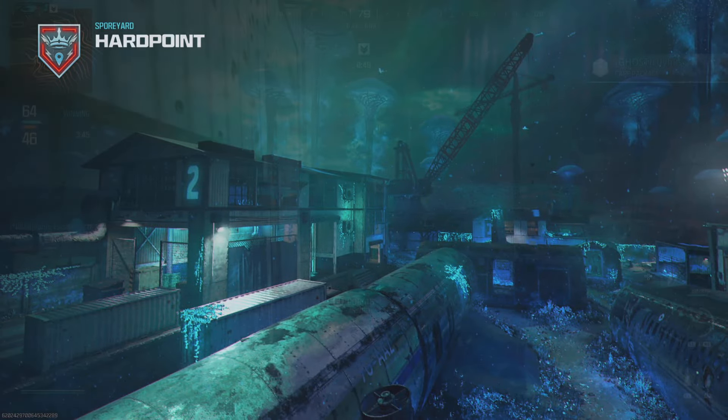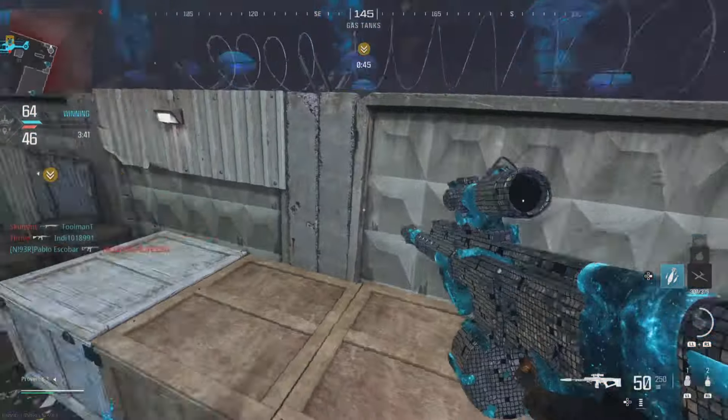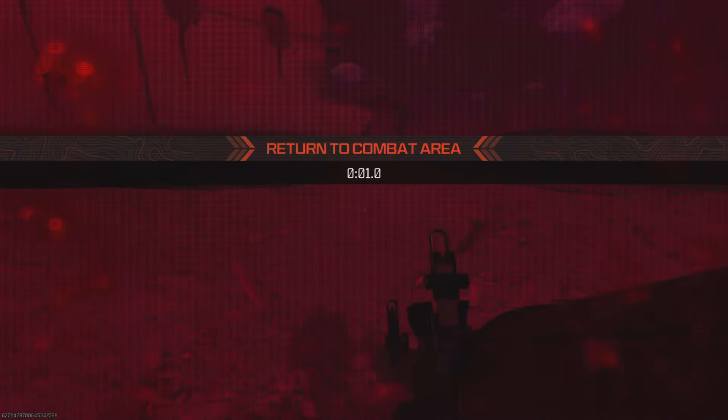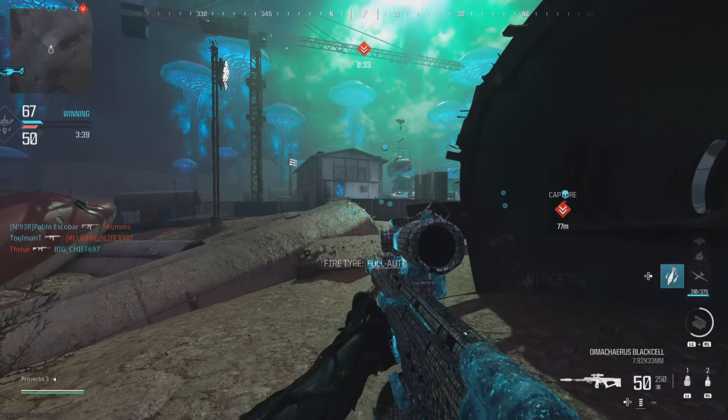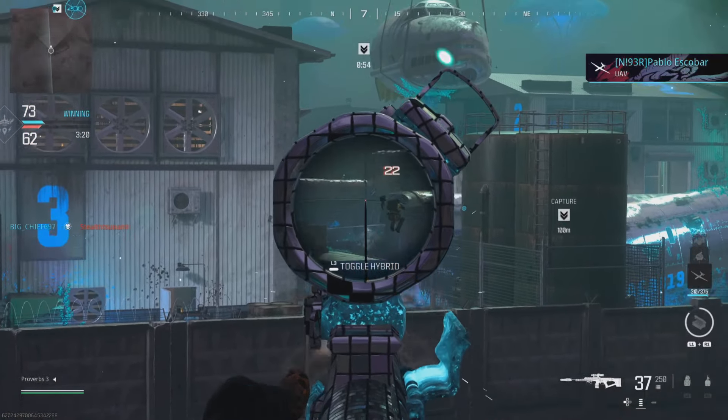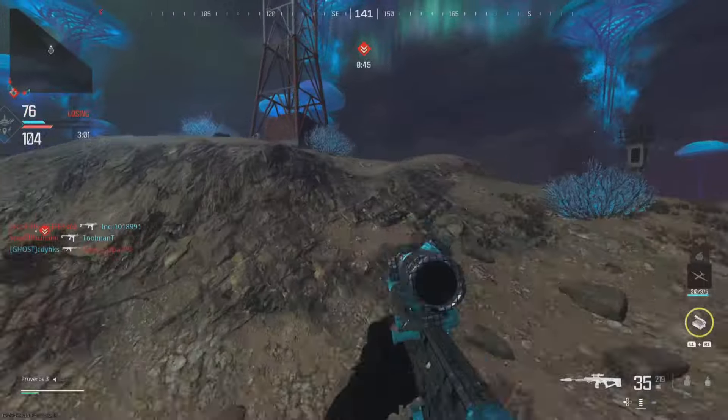You can use the RPG jump on Sporyard to get right out of the map. You will need to RPG jump in the same spot I do, and then run fast towards the plains. This may take a few attempts, but once you're out of the map, you're free to explore.